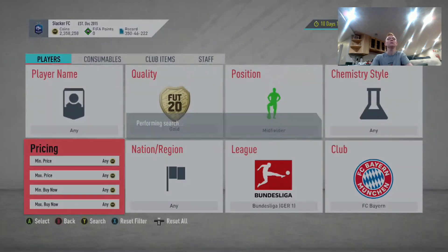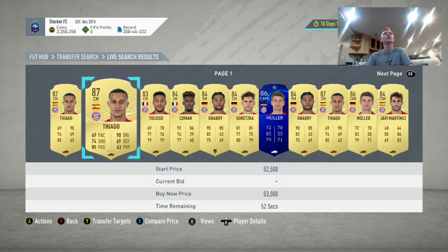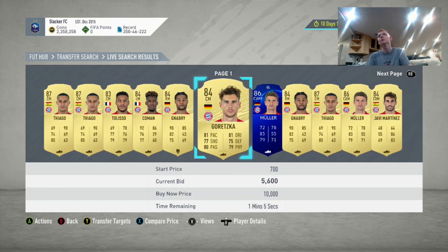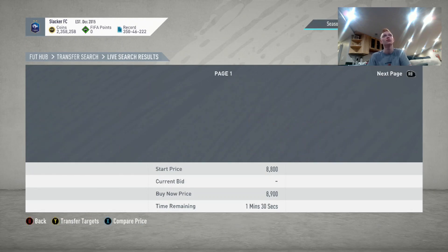For the players you're going to be getting in these Bayern Midfielder filters: Tolisso, Coman, Gnabry, Goretzka, and Javi Martinez. The main ones you're going to be seeing are Tolisso and Javi Martinez. If you get any of the other guys in there, you're going to be in tons of coins.